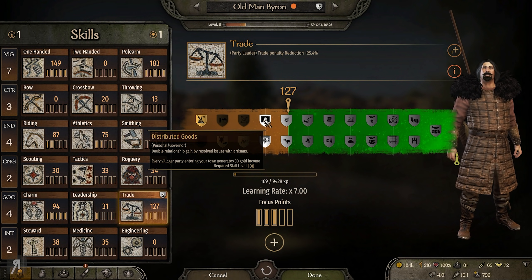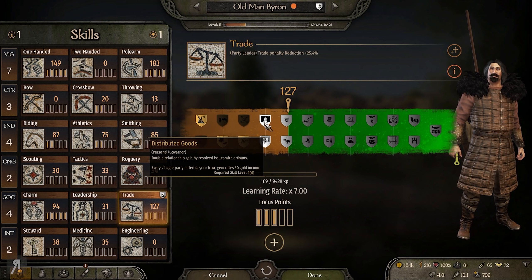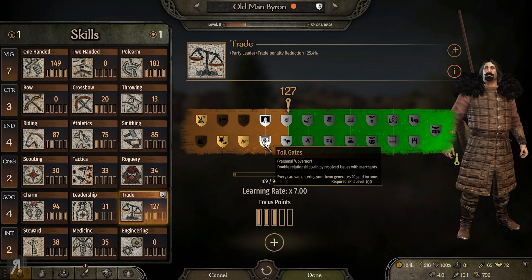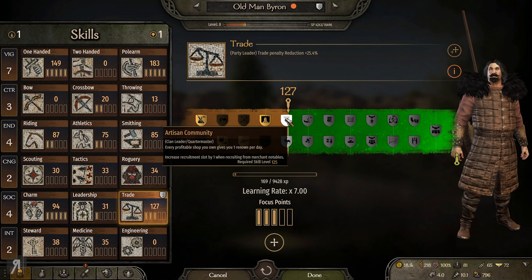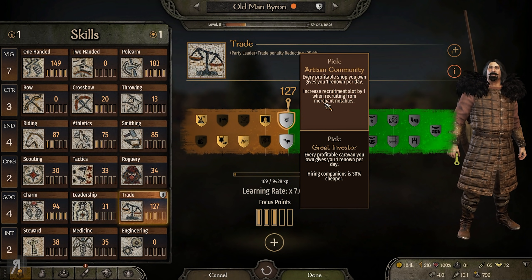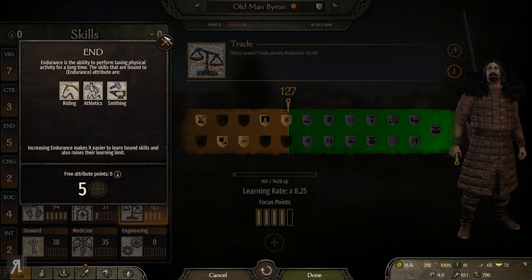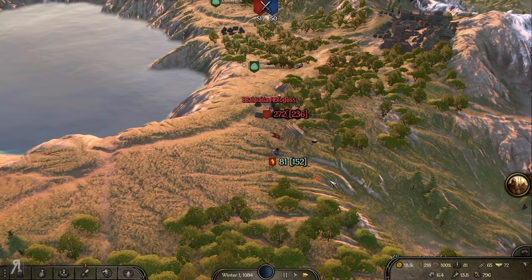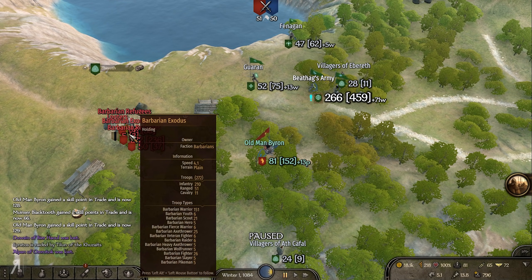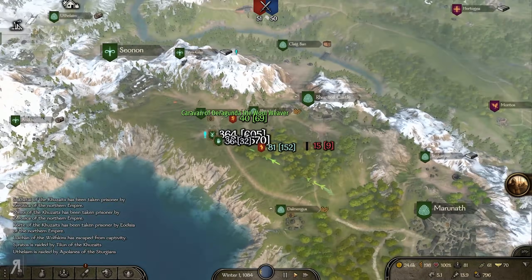We have two trade perk points. Every profitable shop you own gives you one renown per day, versus every profitable caravan gives one renown per day. I'm going to take the shop because I think that's a little safer. There are barbarian refugees nearby with a very large army — very difficult to take on right now, but I'd definitely like to do that in the future.